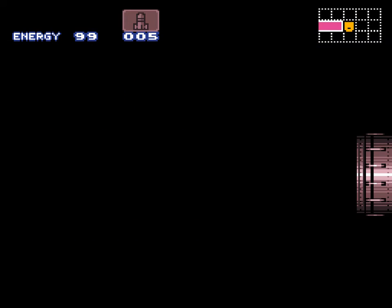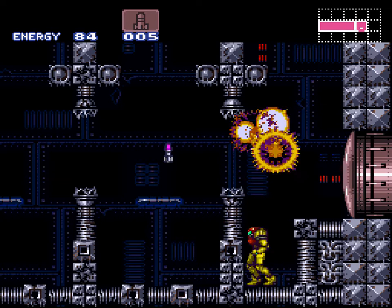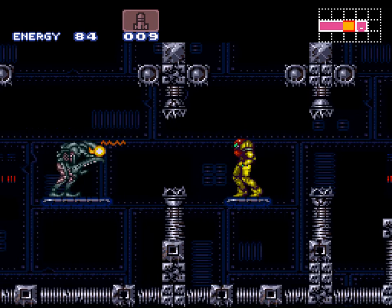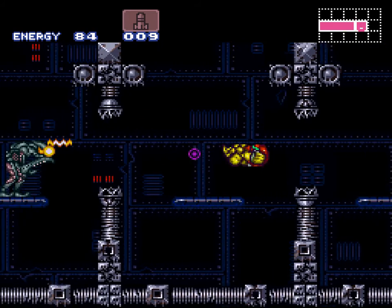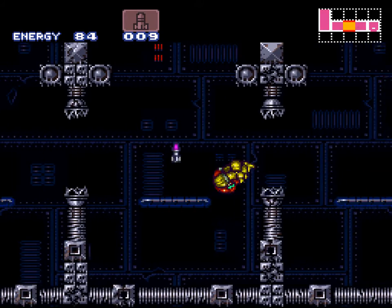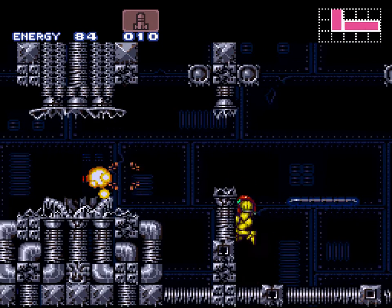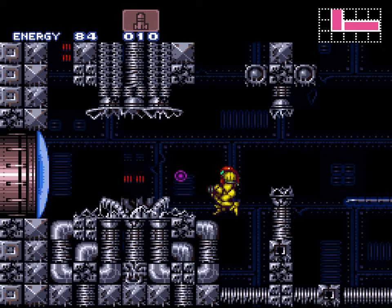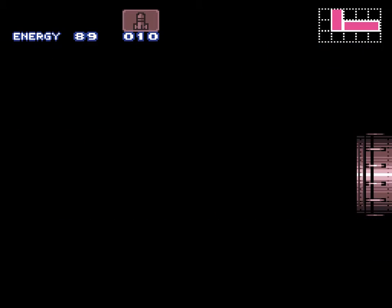And here we go — oh no, enemies! They shoot at you and jump around, and they're dropping missile upgrades because I need them. I also need health. The big ones give you 20 health and the smaller ones give you five. What's really cool about this game is it'll only drop what you need. But if you're full health and need missiles, it'll only drop missiles for you. It's quite handy.